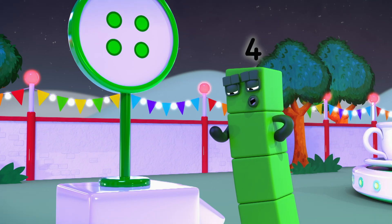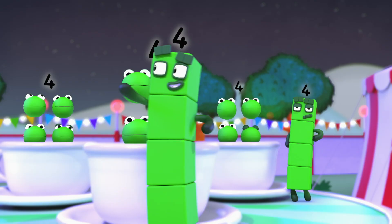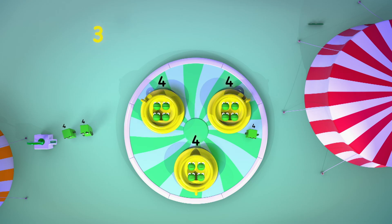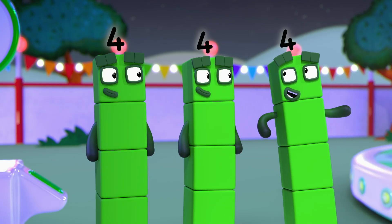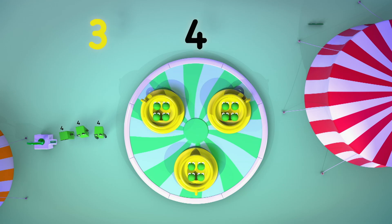Now, how many ride tokens do you need? Look at it this way. How many cups are there? One, two, three. Three cups. And how many riders in each cup? Four. So that's three lots of four. Three times four, which is... three times four equals twelve.